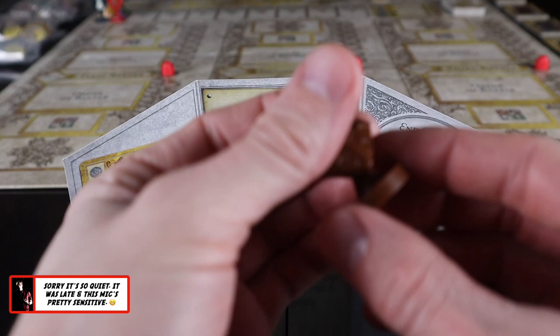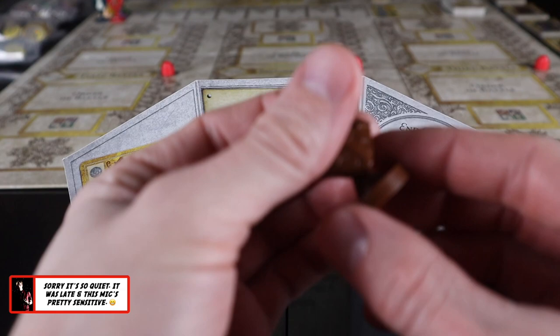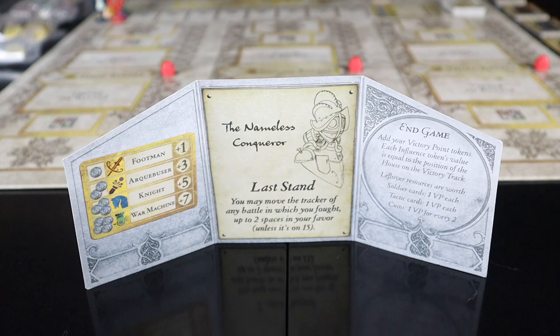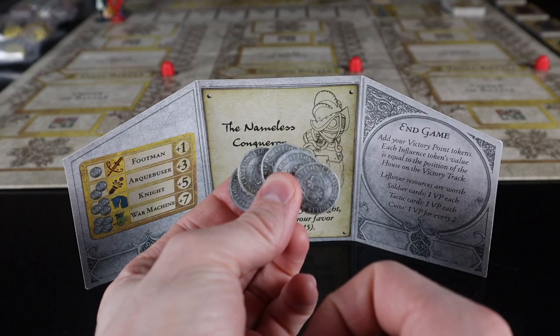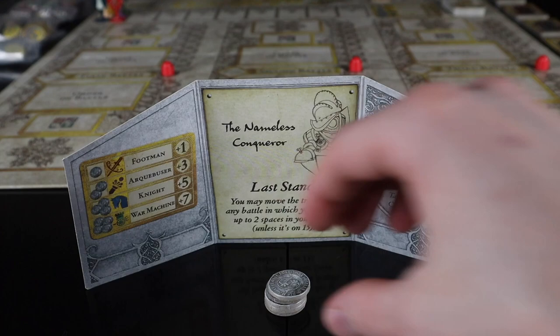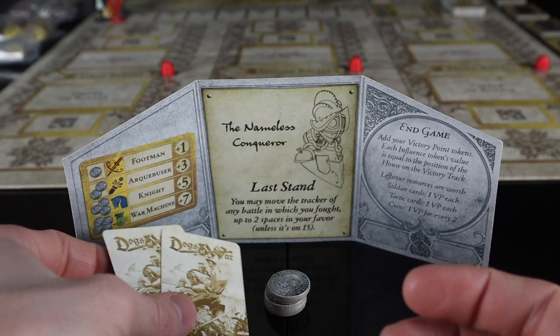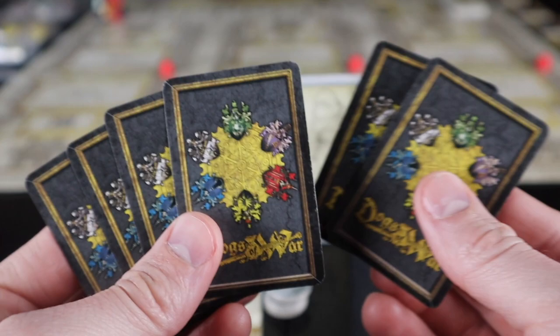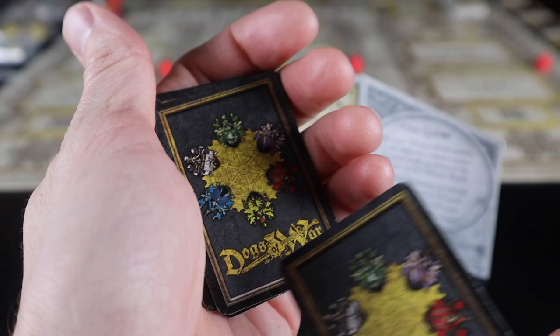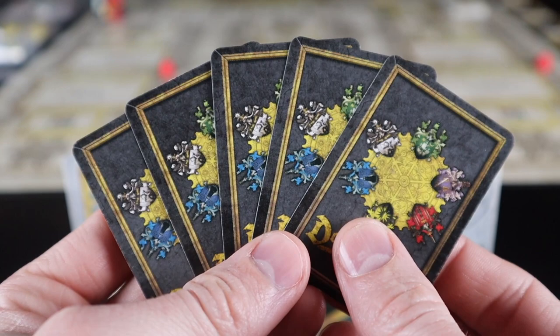Each player collects the player screen of their dog of war and the six busts of their character. These are your captains and they must remain in front of your screen — everything else can be hidden behind it. Each player begins the game with five money, two random tactic cards, and one random house support card which only that player will know. Any leftover house support cards are returned to the box.